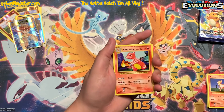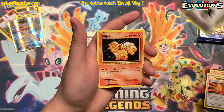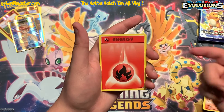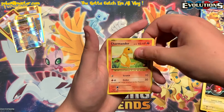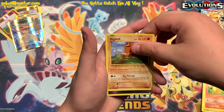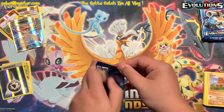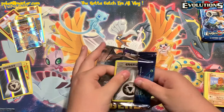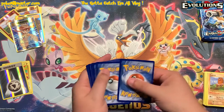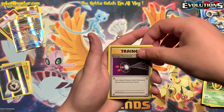In this pack we got a Charmeleon, Super Potion, Double Colorless Energy, Vulpix, fire energy, Voltorb, Charmander, Diglett, a reverse metal energy, and then an Electrode. Got four more packs, one of each artwork set — let's see which artwork set can bring the fire. Raichu — nope, doesn't look like it.